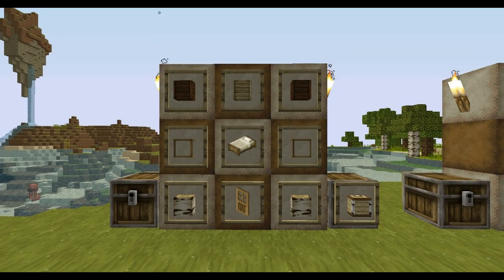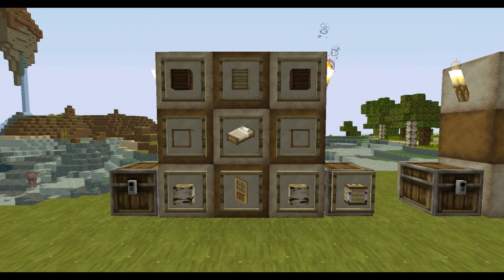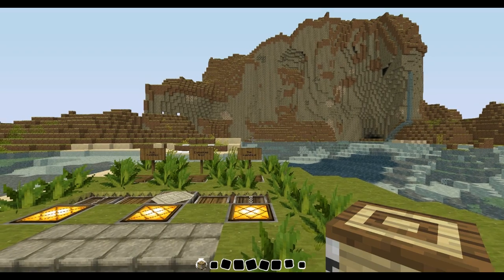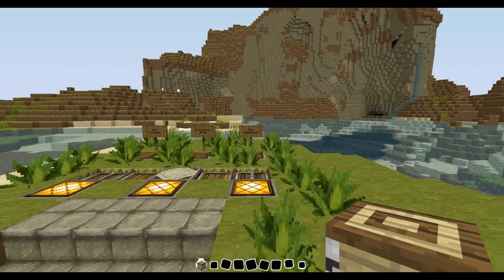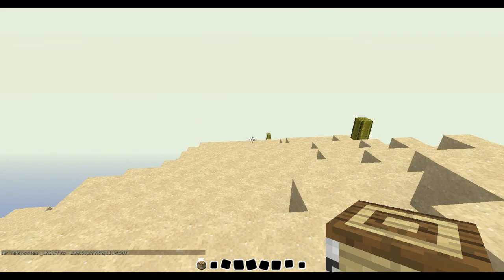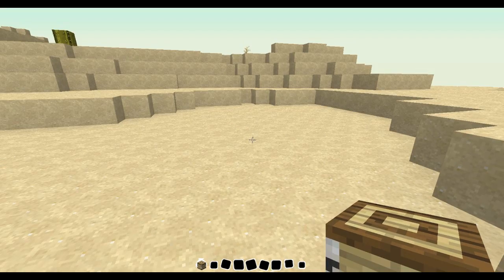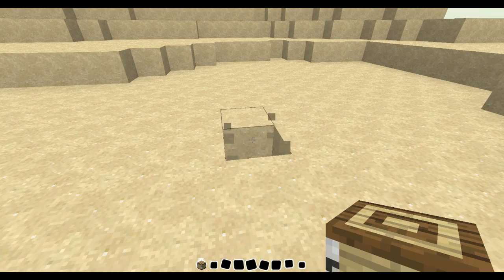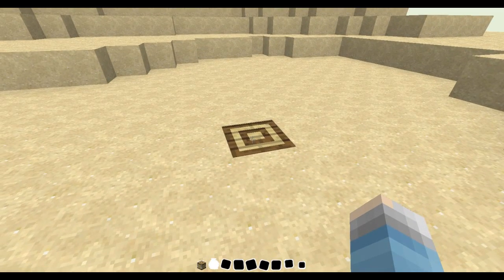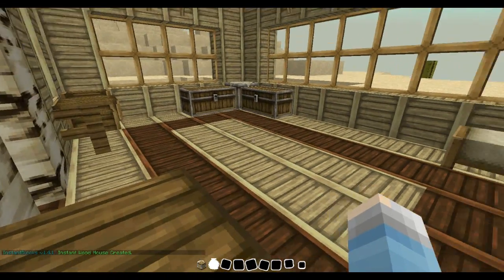First off we have the instant wooden house block. This recipe will require two spruce wood planks, one birch wood plank, two pieces of glass, one bed, one door, and two birch blocks, and that will give you the instant wooden house block. We're going to head into the wasteland via command block to find a good spot to place this down. You right-click on it once more to open up the house, and in the chat it says the instant wood house has been created — and you also get the level up sound effect.